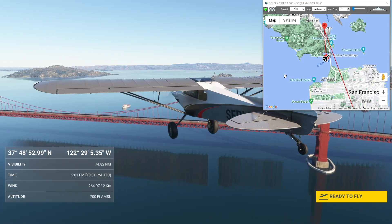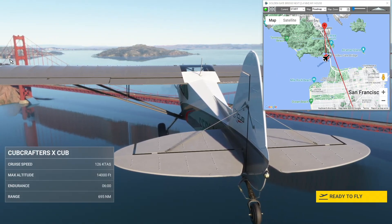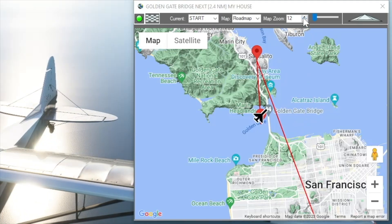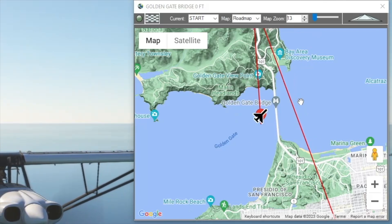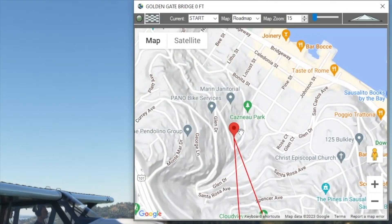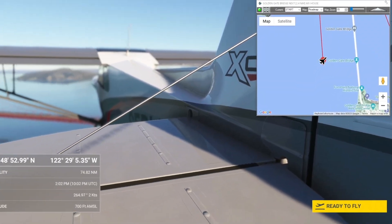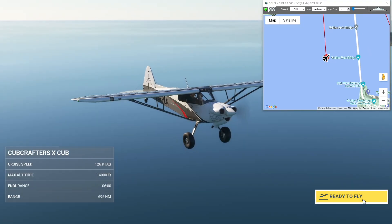Let's go ahead and fly it. We've spawned in our X Cub out over San Francisco Bay, heading towards the Golden Gate Bridge — 2.4 miles from my house. We're going to clear the bridge, go out over the Marin Headlands to Sausalito, and see if we can find our house. I'd normally keep my zoom level around 13 or 14, but I'll zoom in extra close to maybe 15 since I'm going to have to pay attention to the satellite view to find the house.